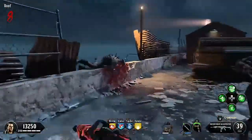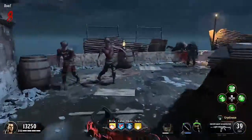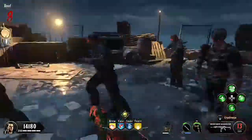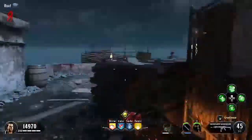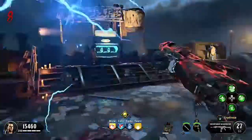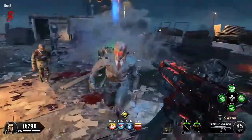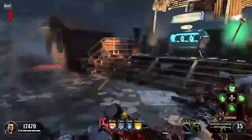We're going to end the video here. That is Blood of the Dead, guys. We covered the walkthrough — the dogs, the Hell's Retriever, shield parts, Pack-a-Punch, perks, everything you need.